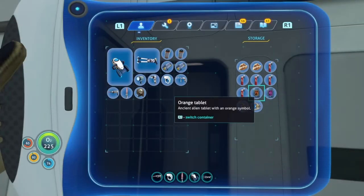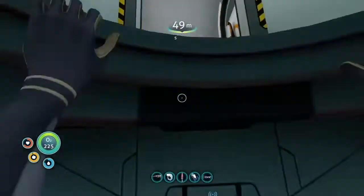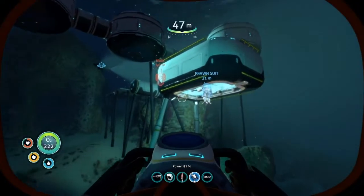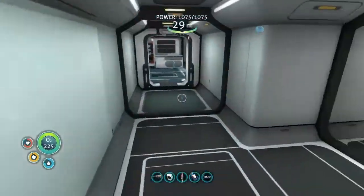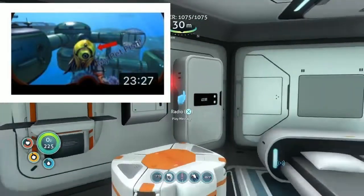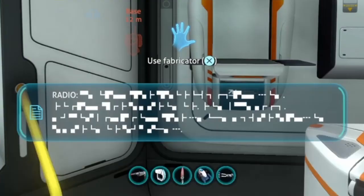There it is — the unidentified creature egg! I actually know what that is. That is a cuddlefish egg, which is basically like the trivial gold in Below Zero. If you don't know what that is, it was kind of like my pet fish from this video. I also got a radio message.